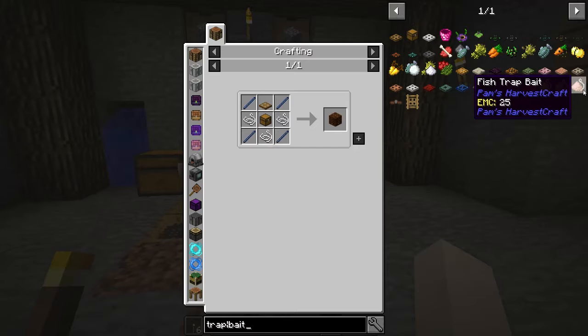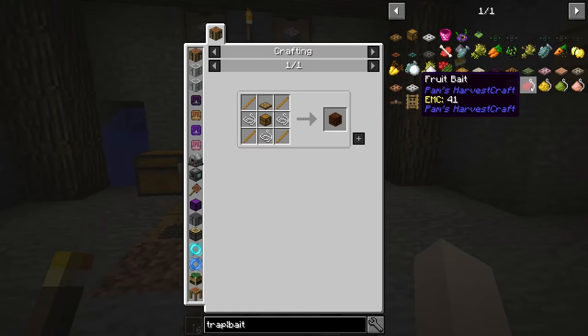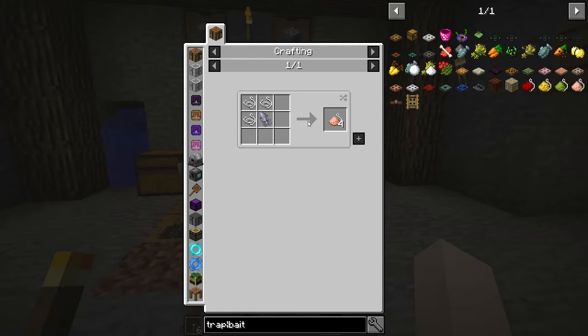They have four different kinds of bait: fruit bait, grain bait, and veggie bait. I think as long as you have the bait in the trap it will give you different things based on what you put in there. And if you have the water trap you can put fish trap bait in there and then it will give you fish — so that's kind of cool.